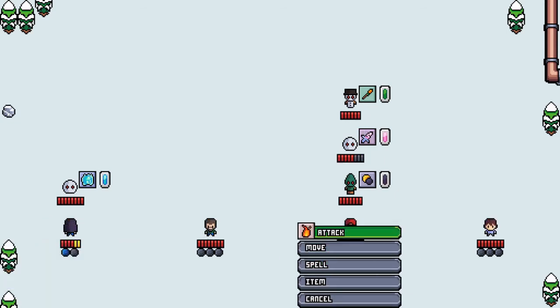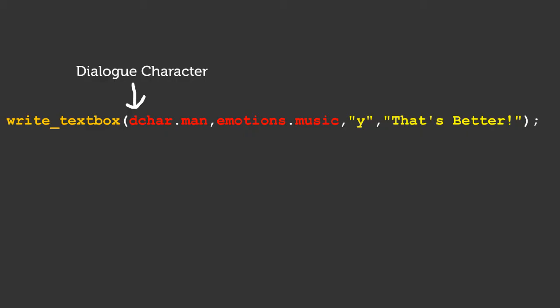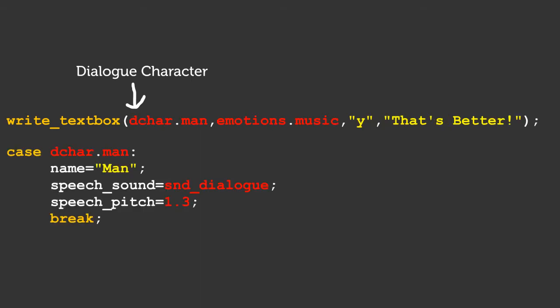The new system is much more flexible for adding new features, so hopefully I won't have to rework it again. Instead of a name, I now give the dialogue box a dialogue character — essentially an ID using an enumerator to make characters more distinguishable. The dialogue character currently determines the character's name, speech sound, and the pitch of their speech sound.